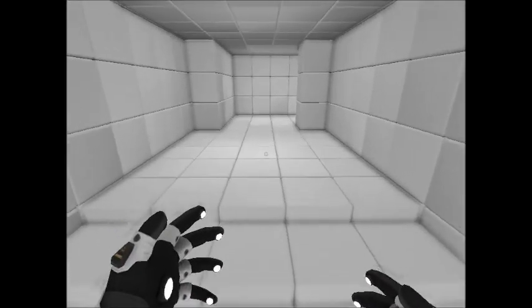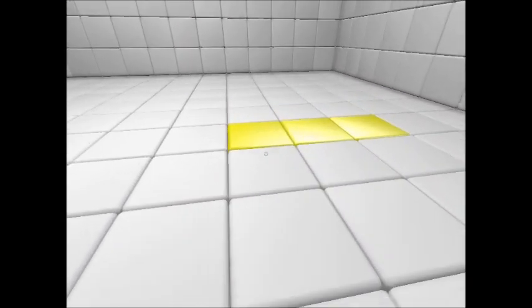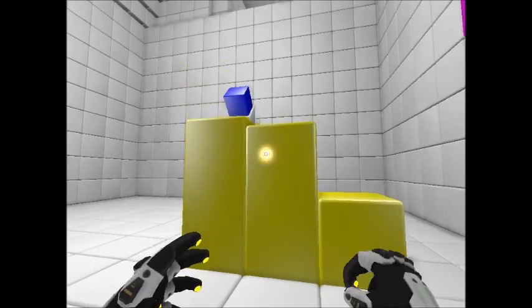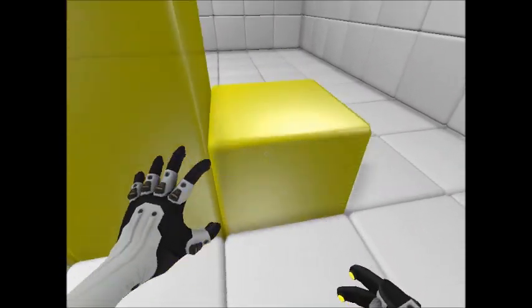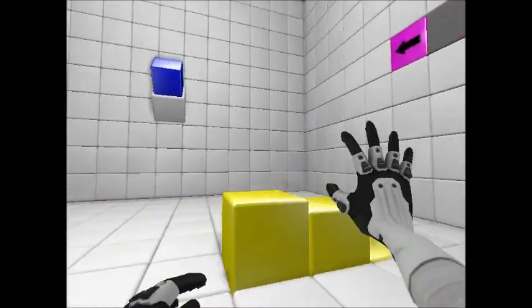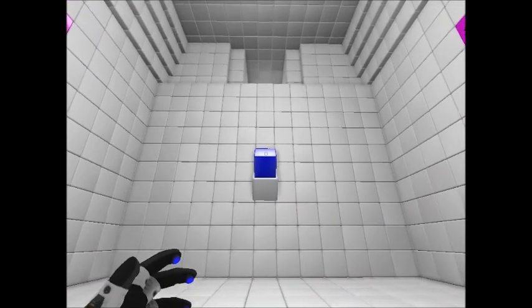I also want to show you some of the really elegant ideas they have for the puzzles. So here's a yellow block — it basically just has three different positions, and depending on which of these you press, it changes. Okay cool, now I'm going to show you one of the really cool puzzle ideas.